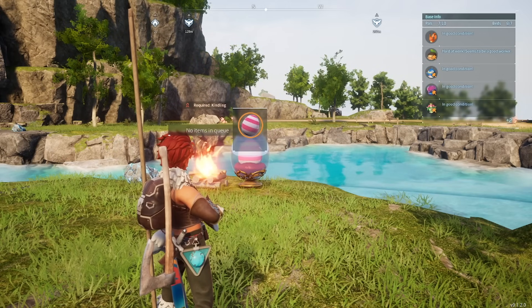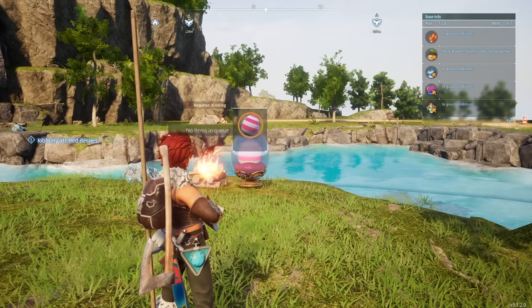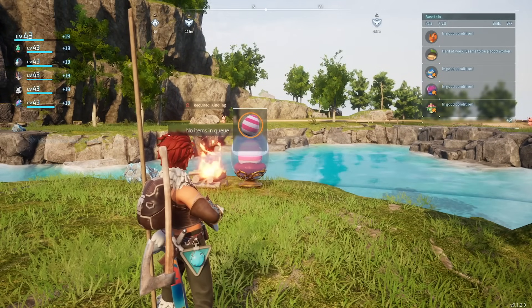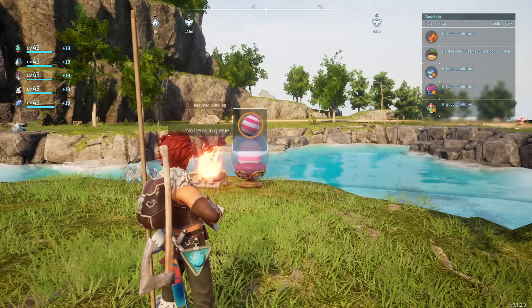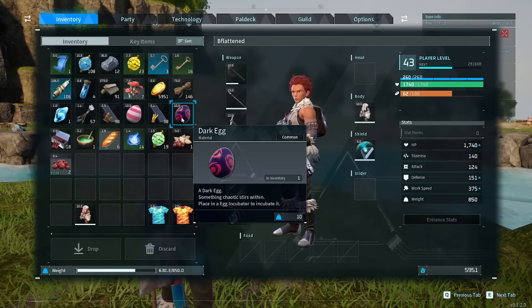Hey, what's going on guys? BeefLatin here with a brand new video today, and today we're going to be talking about egg incubation and everything surrounding it. Egg incubation is actually super handy and useful for getting pals that are anywhere between the ranks of common to actually fairly rare very early on without any combat involved. You can find eggs randomly throughout the world, and they're going to look like oversized eggs in a nest. You can really see them easier if you're flying on a mount, but you're going to need a couple of things for this egg incubator.